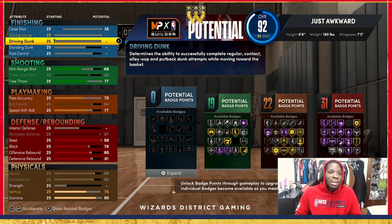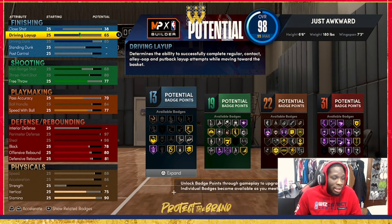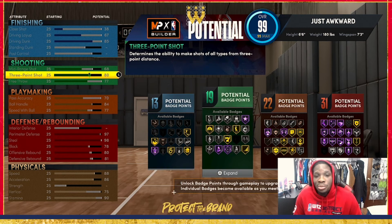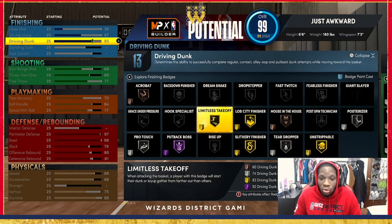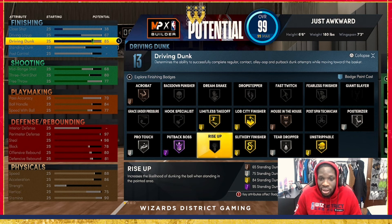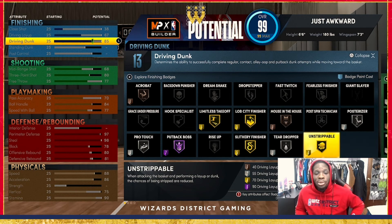For the driving and finishing: driving dunk we're gonna go to 85, and for the driving layup we're gonna go 67. With this you get Limitless Takeoff on gold — that's all you need — and Slithery on gold. Those are the two main finishing badges, and then you've got your Posterizer and Unshakeable right there as well.